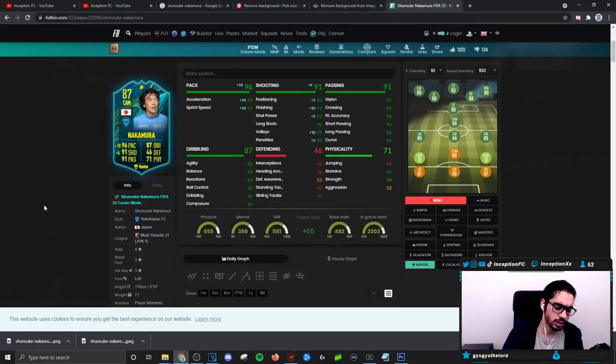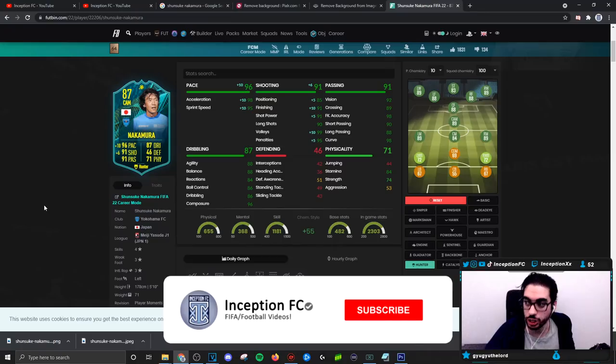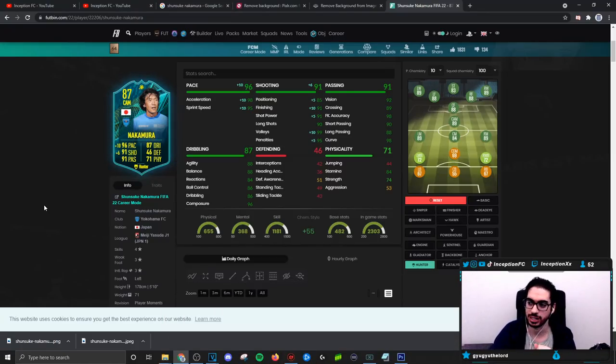So final verdict on the new Nakamura card. In regards to how this card performs in-game, guys, we gave him the Hunter chemistry style because of the dribbling stats and base card stats he has for passing. What's funny is that for the FIFA community, Miura is more hyped because of Danny Aarons and the meme content he makes on the Miura card. But generally speaking, guys, this Nakamura card is 10 times, 100 times, a million times better than that Miura card.